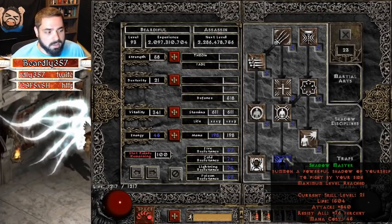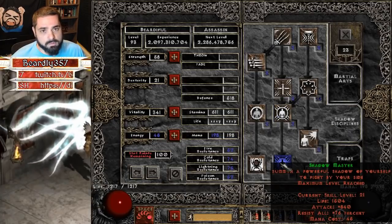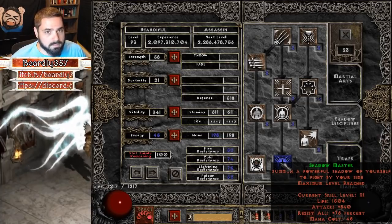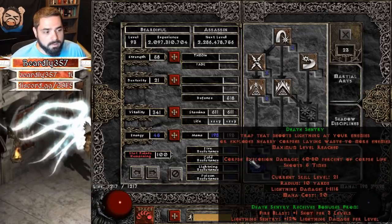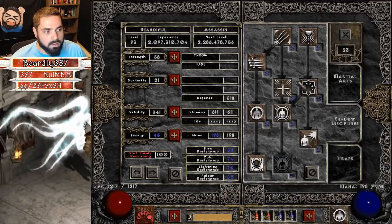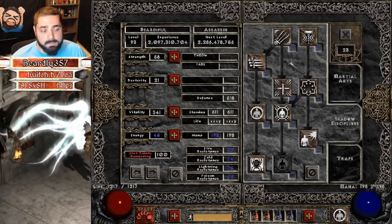I like to have a point in Mind Blast and Cloak of Shadows — I feel like they're very useful utility and survivability skills that help out quite a bit. And then I've chosen to max Shadow Master. She's kind of a fire-and-forget tank, and it's nice to have a tank when you're dealing with Nihlathak so you don't get overwhelmed by his minions. No points in Martial Arts. In summary: max Death Sentry, max Lightning Sentry, max Shadow Master, and then one point each in Mind Blast, Cloak of Shadows, Fade, and Burst of Speed.